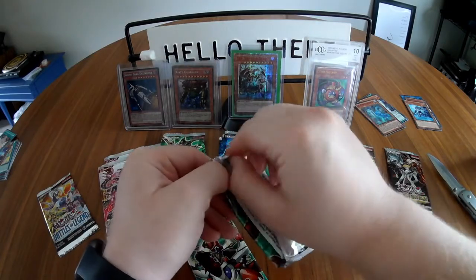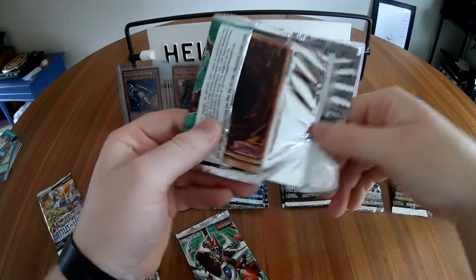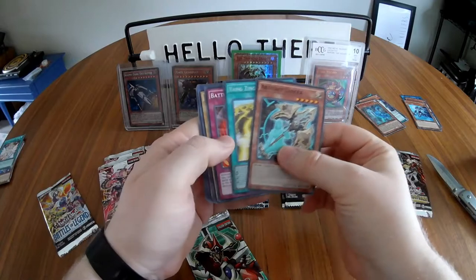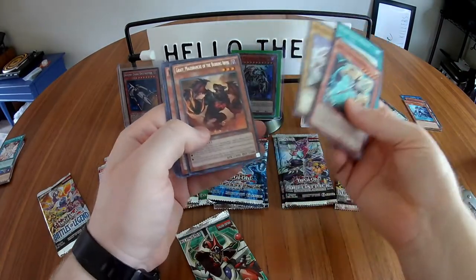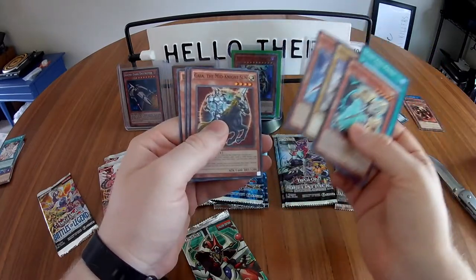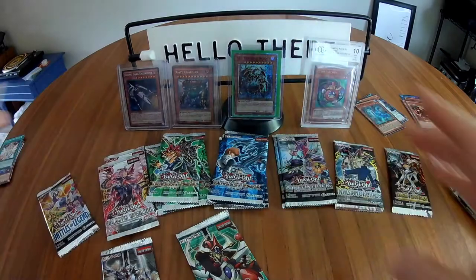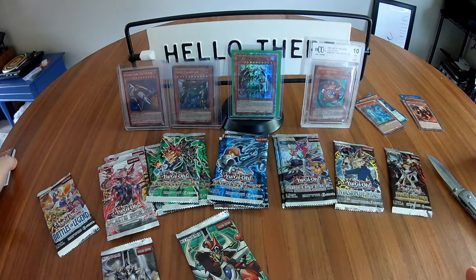I've got my cat down here — Anakin — and he seems to enjoy attacking stuff on the floor. If I have to take a quick intermission to make sure nothing happens with him, please excuse me. Third Duelist Alliance pack: Artifact Lancea, Yang Zing Prana, Battleguard Rage, Metaphys Armed Dragon, Grampulse, Malbrince the Burning Abyss, Fiborg Doctor, Guy of the Midnight Sun, Performapal Skater Skimmer, and Djinn Demolisher of Rituals.